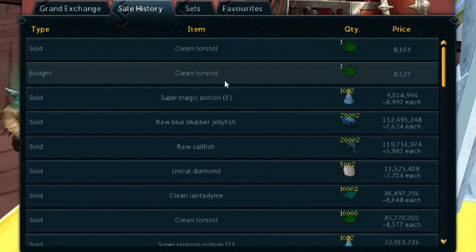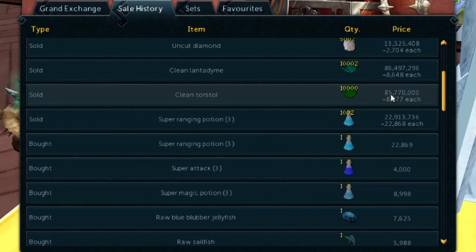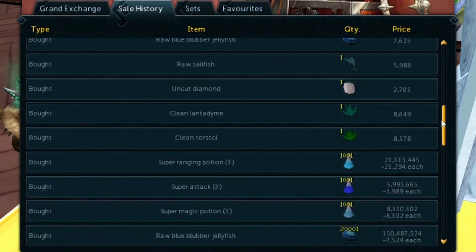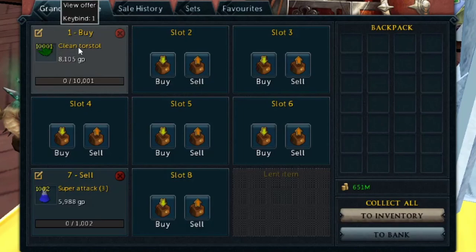Now let me show you my sale history and some items I was able to flip for a ridiculous profit in a short amount of time. Here we have the clean Torstol herbs — I sold them for 85.77 mil, and I bought them for only 83 mil. That is a 2.7 million flip on only one slot in the Grand Exchange. The GE has eight slots, so just imagine filling them up with a bunch of items.